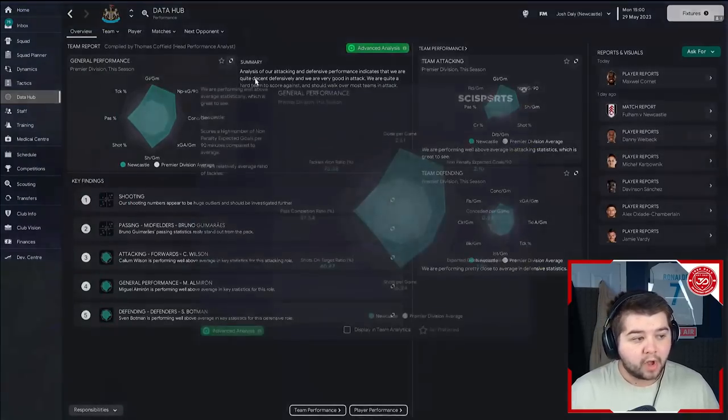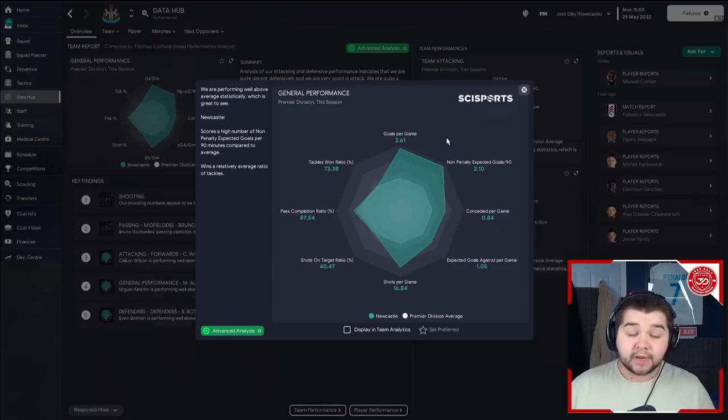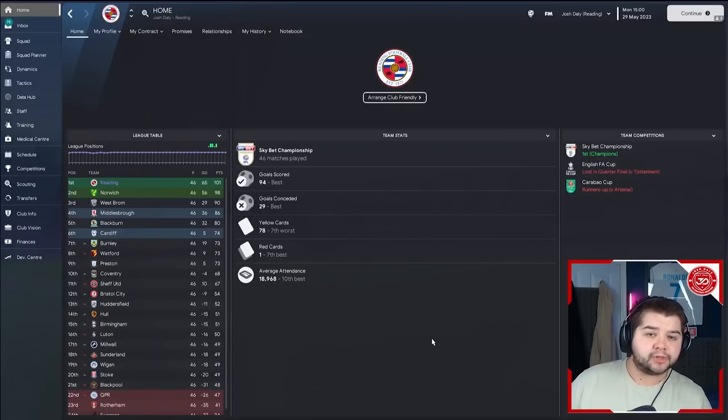In terms of actual stats from the data hub: 2.61 goals per game, which is really impressive with this Newcastle team. Goals conceded per game at 0.84, a little bit higher but to be expected. We were ranked second overall, which is still really impressive. Pass completion at 87% - that's the real standout one for me.